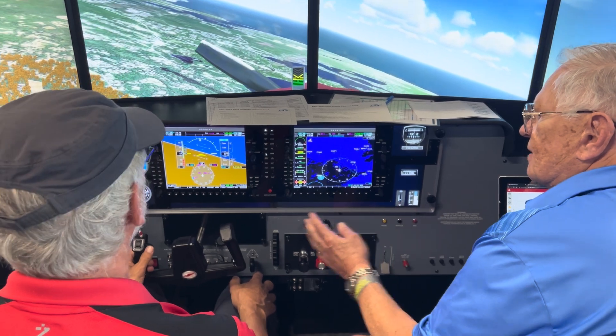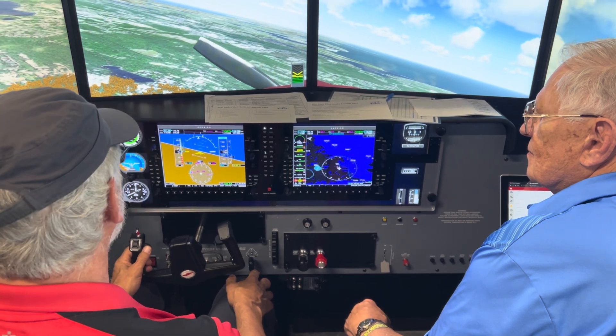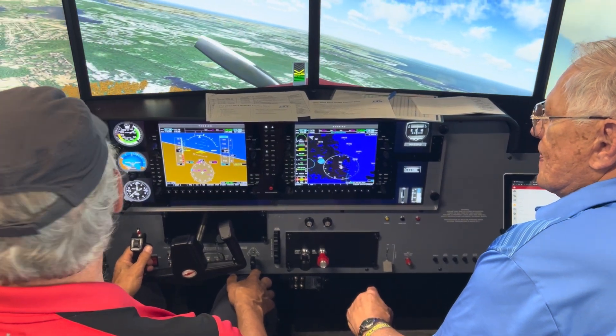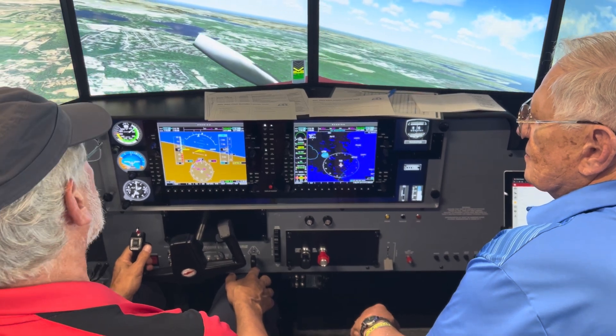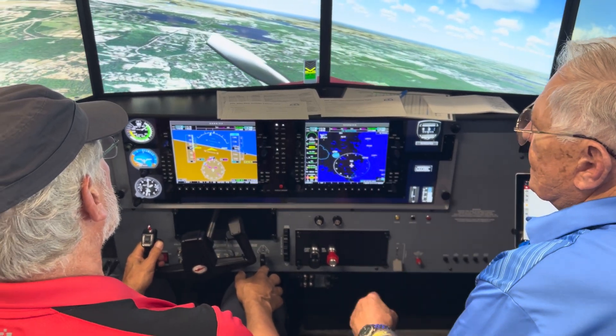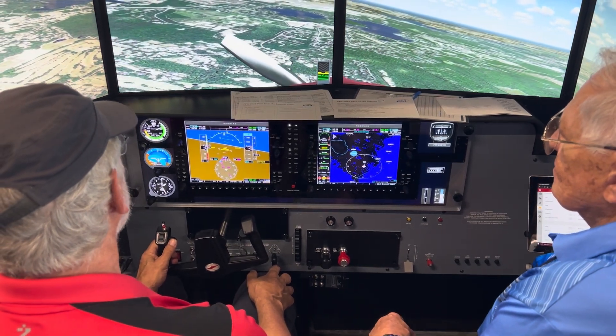Then you kind of check for things quickly. We got one more left turn for a 360 over the airport. We're at 1,600. We got plenty of altitude. And what's our AOA showing us? A little bit up, so we're going out a little bit. You got plenty of altitude.